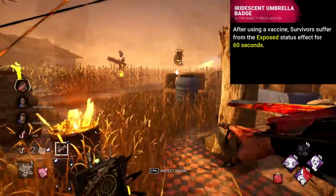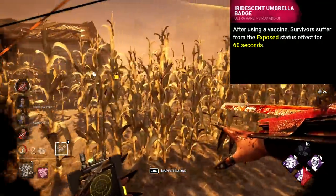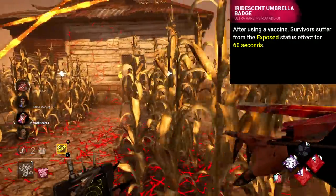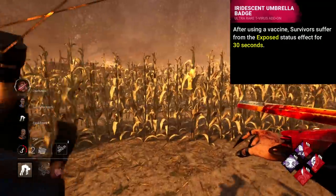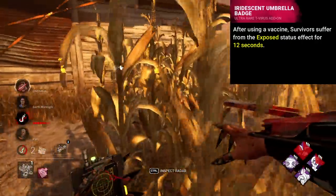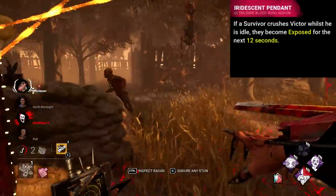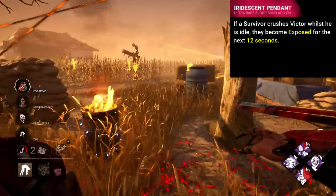Iridescent Umbrella Badge is an addon we've discussed before, but what we haven't discussed are its far worse iterations. Currently it makes anyone who uses a vaccine suffer from the exposed status for 60 seconds. This is with multiple buffs, and it activates when survivors are away and safe from you, a maximum of 4 times per game. In 5.2.0 this addon had a 30 second duration, and at release in 5.0.0 it had a 12 second duration — 12 seconds is nothing. It's similar to the equally bad Iridescent Pendant for Twins, which used to give a 12 second duration of exposed after Victor was kicked when idle. Debatably an even worse addon.